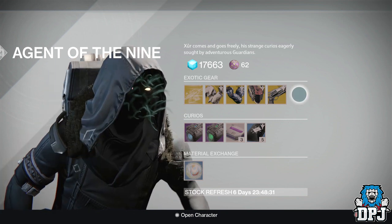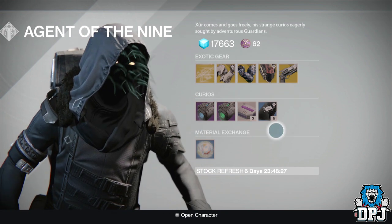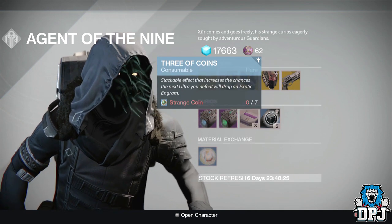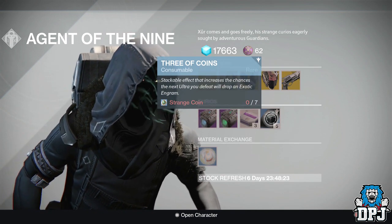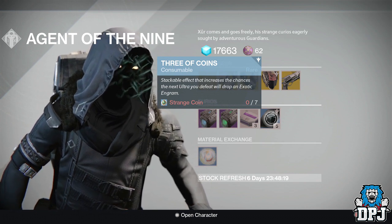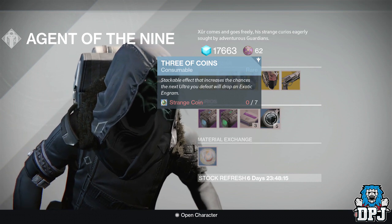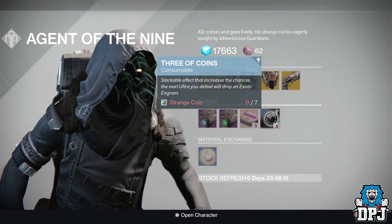He hasn't got an exotic engram for us to buy — that's probably because everybody was spamming them out last week. We also have the Three of Coins, costing 7 Strange Coins. Don't forget guys, these have been patched so you will not get as many drops. I'm still going to test them out and see how many I get, but I don't think it's going to be a great drop rate.